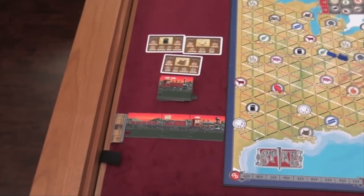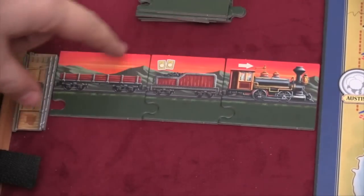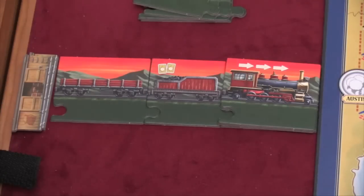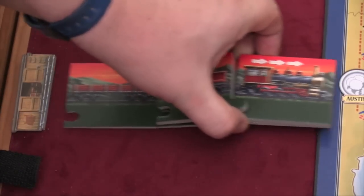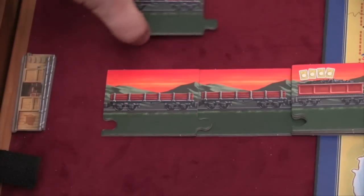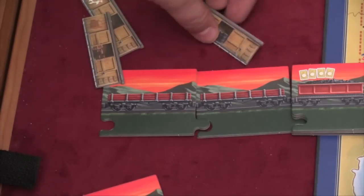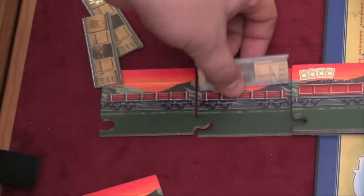Each person starts with this train here. When they move their train, they can move it one space, and when they draw cards they can draw two cards. However, as the game progresses you can upgrade your train so it can move two or three spaces, and upgrade it so that you draw three or four cards. This is a cargo card — you can add extra cards to your train so that you can carry more goods. Each player is also going to get three different goods that they can transport over the course of the game. You simply put them on top of the train when you're carrying them, which is actually a pretty cool visual effect.